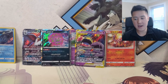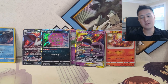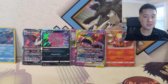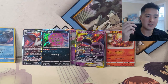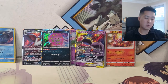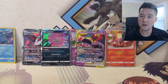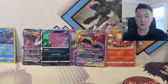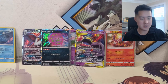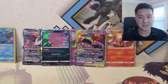Alright guys, there you have it - the first half of our Double Blaze box. Next time we open the rest of it, be sure to watch that video and follow the instructions to enter the giveaway for the Reshiram Charizard Tag Team card. If you enjoyed this opening or are looking forward to Unbroken Bonds, let me know what you're looking forward to most in the comments below. Hit the like button if you enjoyed the video, subscribe if you're not already - especially if you want to be entered in any of these giveaways. I'm Wanted Turtle and I'll catch you guys next time - peace!